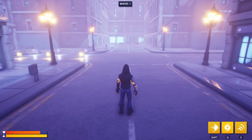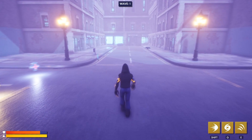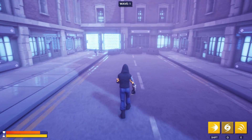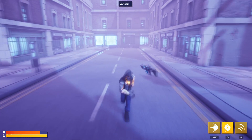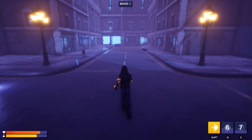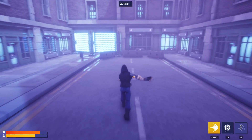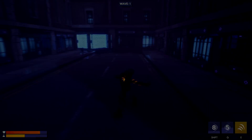We've also followed along with the new user interface style onto the heads up display, with the health and abilities having a more colourful, cartoony design in line with our environments and menus. We've put a real emphasis on making the heads up display as easy as possible to read, with the abilities glowing orange when ready and large text telling the player exactly how long they've got left until they can use the ability again. We've also matched the energy bar to the same colour as the gradients of the ability, so the player intuitively associates the two of them.